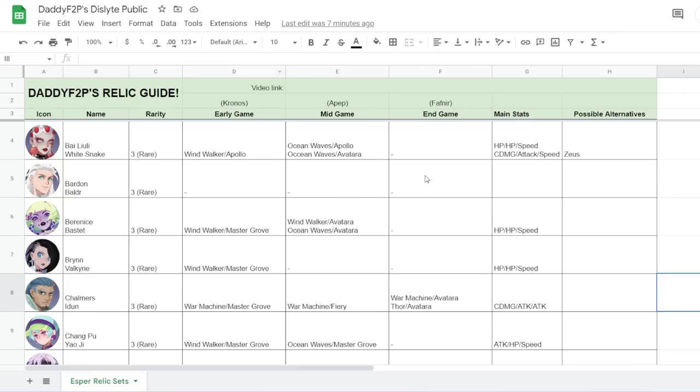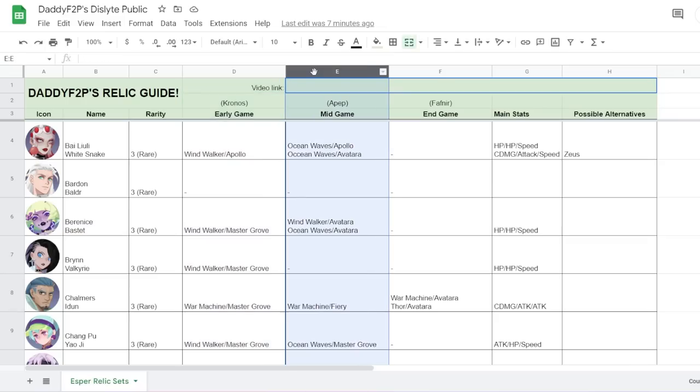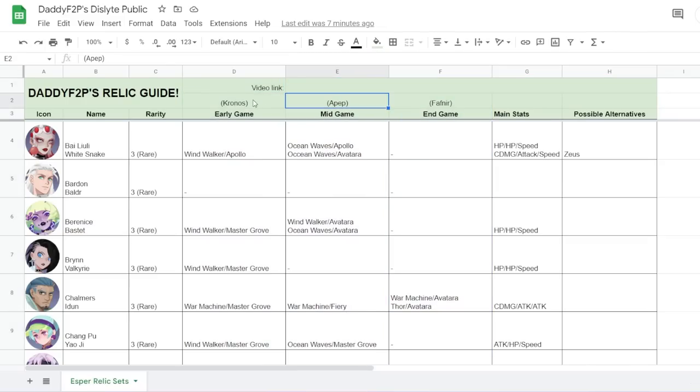I might edit this every now and then if I find that I have the time. Some of you guys gave me really good advice on how to build some of the different S-tier Espers as well — like Chloe with Zeus and all that. I'm going to talk about all the different ways you can build your S-tier Espers from early game to mid game to end game, sorting by Kronos, Apep, and Fafnir.